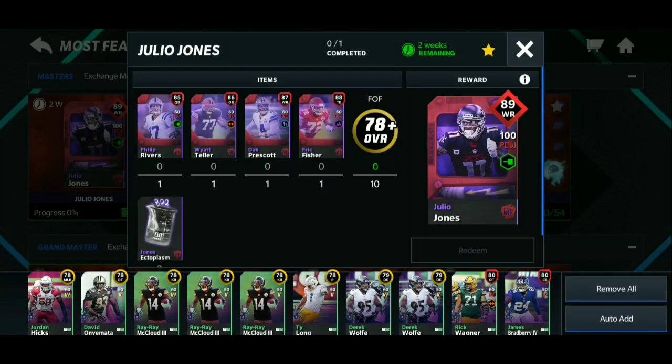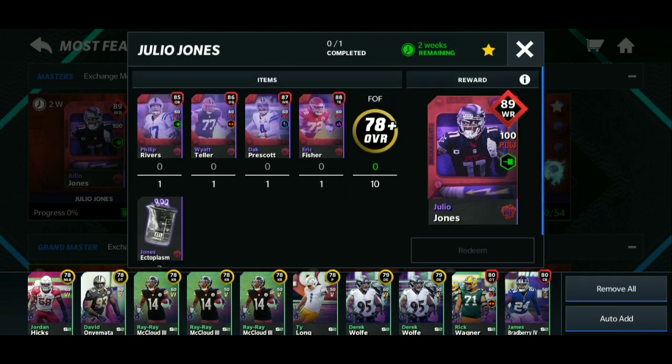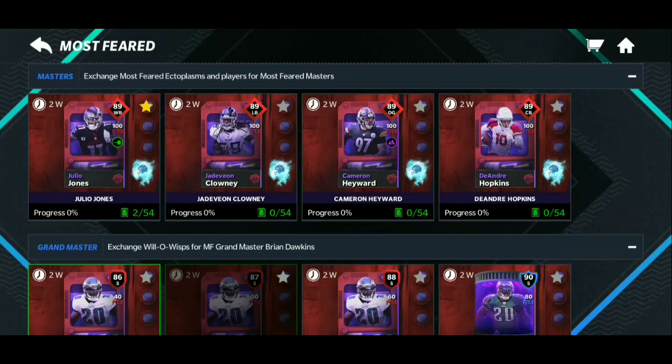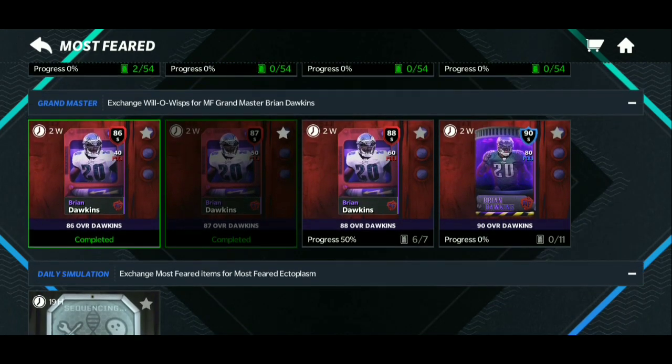Our example for this video is 89 wide receiver Julio Jones. You need 40 ectoplasm for Jones, which you get by grinding live events. You need 10 78 overall field players — don't put any field players into the set yet, because you need to grind a lot of 78s to trade in for 85s, then trade those for the 85, 86, 87, and 88 Most Feared Julio Jones cards. You have until the end of October to claim one of these — I think you can get one in about four days tops.